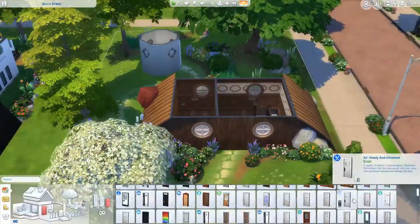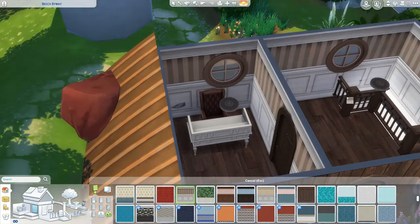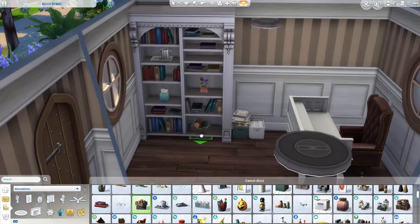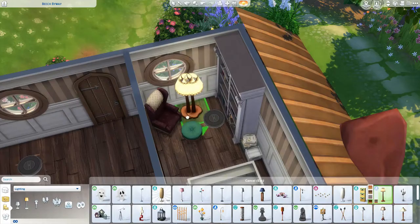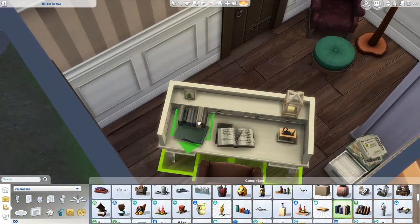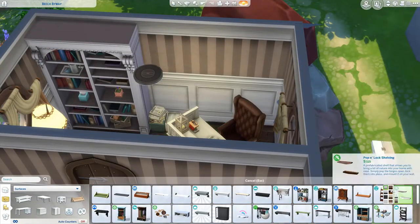I have to apologize for the noise in the background — I have a recalcitrant toddler who's refusing to nap — so we're just going to plow on. Anyway, first of all here we are working on a little study, because Hobbits like to keep records and hang on to old documents and things. This whole thing has been player tested too, so you are able to get to that chair behind the desk from both sides quite easily.